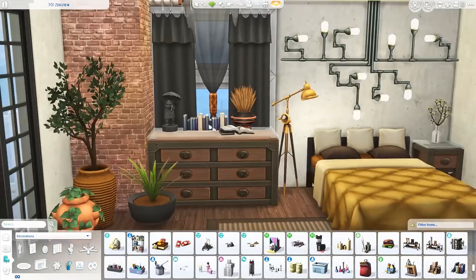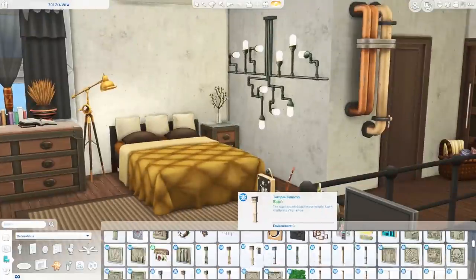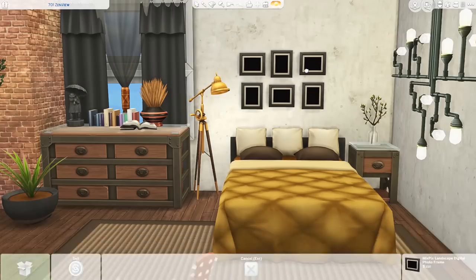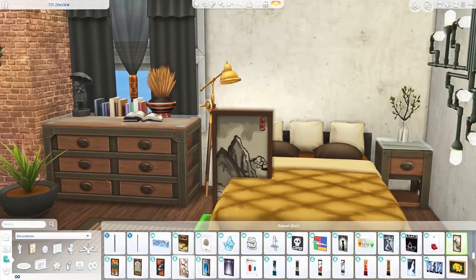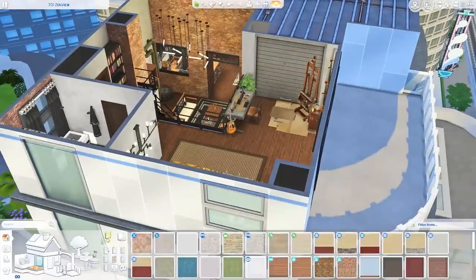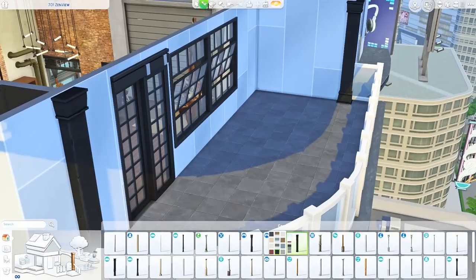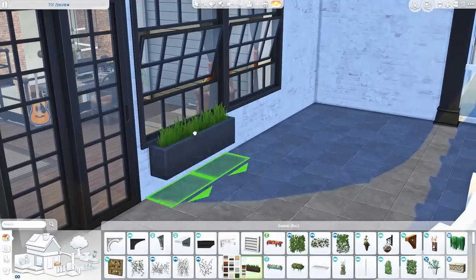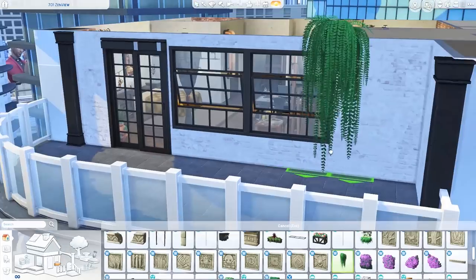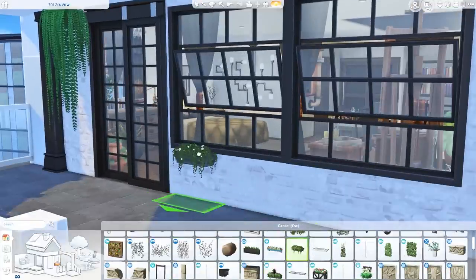I'm picking out some decorations for the top of the dresser — books, statues, and a plant. I'm moving this really cool industrial light that I'd forgotten about in previous builds; I'm so happy I remembered it. I placed a painting above the bed and then started decorating the balcony — I used a couple of pillars and this exposed brick in a whitewashed version, then placed some plants and a seating area.